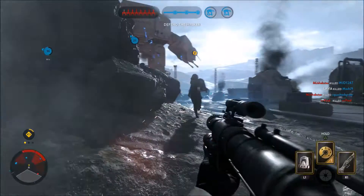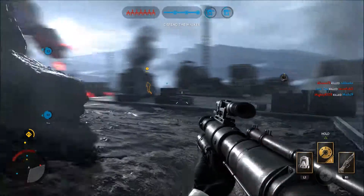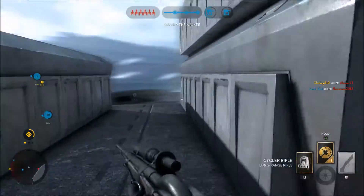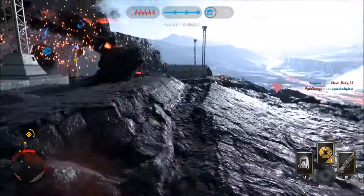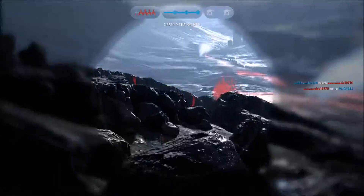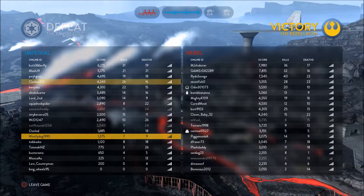The cycler rifle goes right through shields — that's another kill. I threw an impact grenade but it didn't get close enough to injure him at all. I like this gun though, I don't know how it works but I like it. There's a lot of rebels down here — another kill. Defeat. That was only the last section.